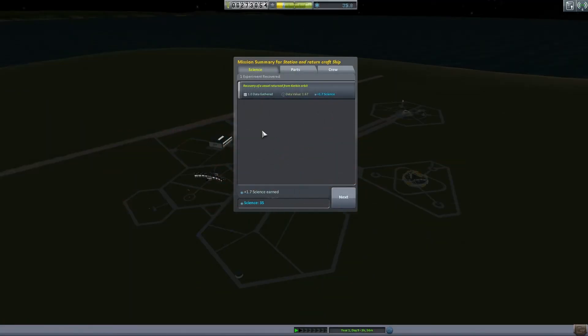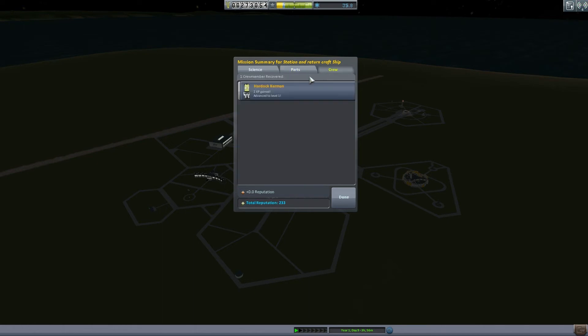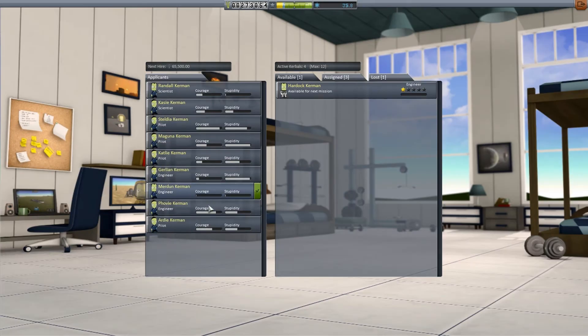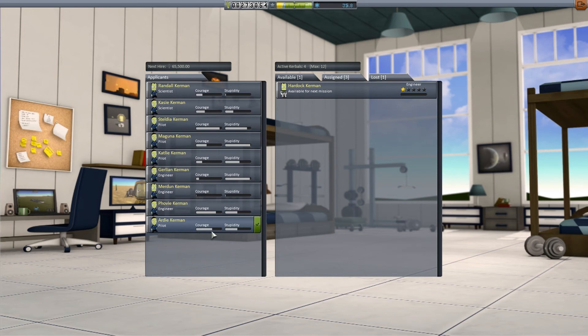Success! We gained a little bit of science just for returning a vessel from orbit — nice. Got 90% of our value back — that's pretty good, not bad. And got Hard Doc Kerman who advanced to level one for stranding himself in space and requiring a rescue. So what do we need? We probably need a pilot because this guy can't fly. Fairly courageous, moderate stupidity — that's a good bet.